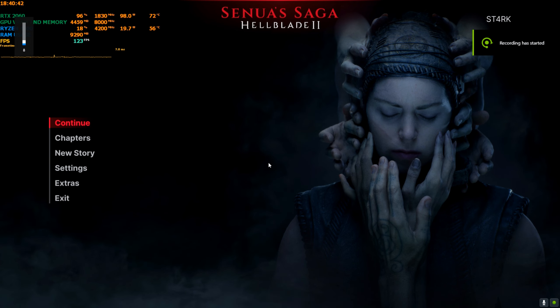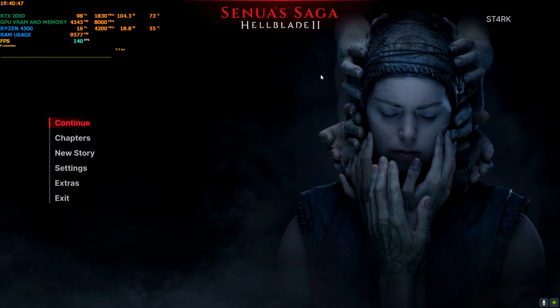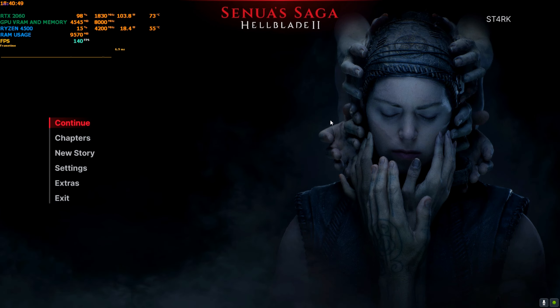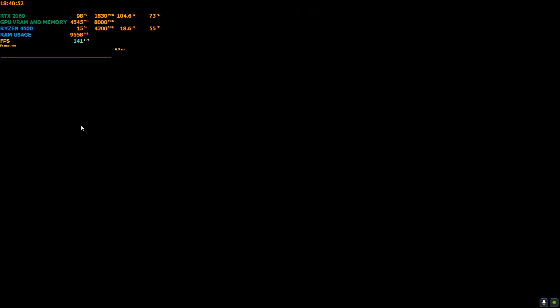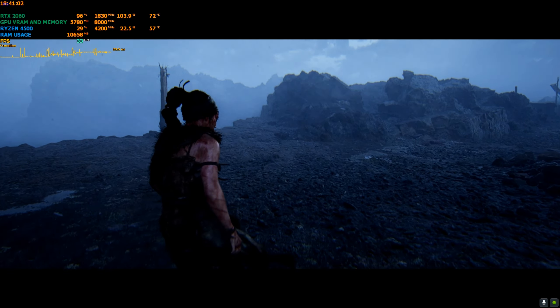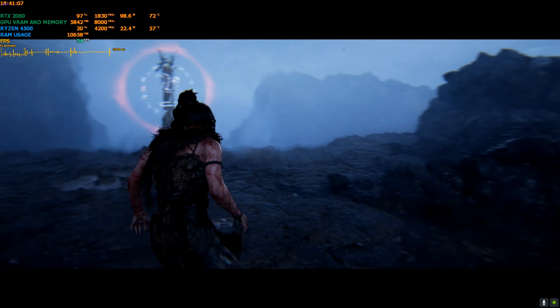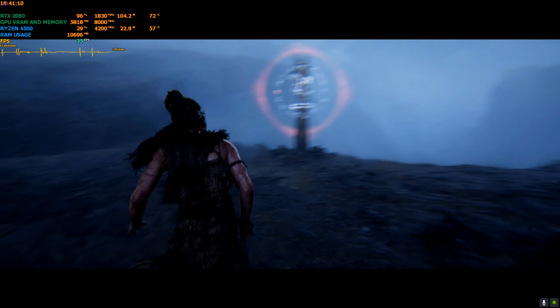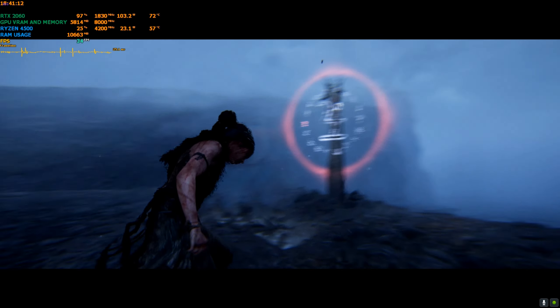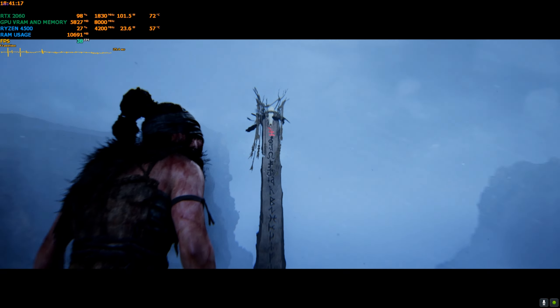Welcome back to the channel — welcome back to another DLSS 3 episode. We are back with Senua's Saga: Hellblade 2. This is the very early launch version of the game with no updates, so there can be some bugs and glitches. I'll update the video further on. This is for DLSS and RTX card users, as this is the DLSS 3 mod. I haven't tested FSR 3 yet — I was away from home, just drove 200 kilometers and got back, so I didn't get time. Maybe I'll test FSR 3 later on.